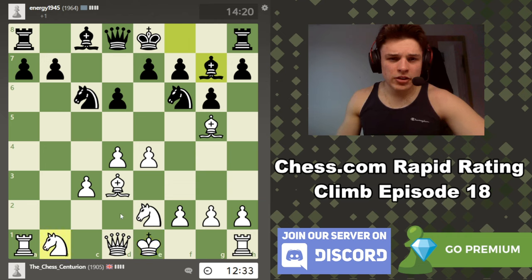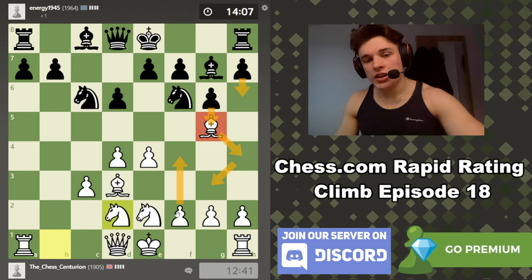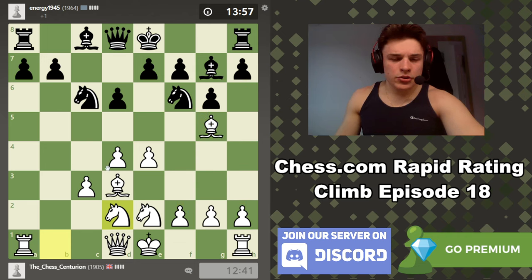A6 isn't effective at kicking a knight on b5 out because the a-pawn is pinned to the rook — which is the advantage of opening up the a-file early. The knight probably goes to f3. This is a very typical idea and often occurs when g6 is played on move 2. The knight doesn't really belong on f6 in these g6 positions because I can just pin it.